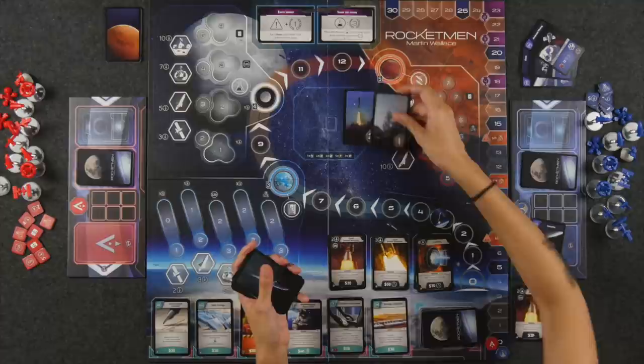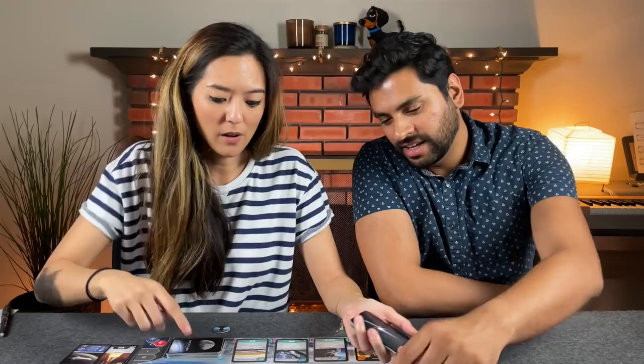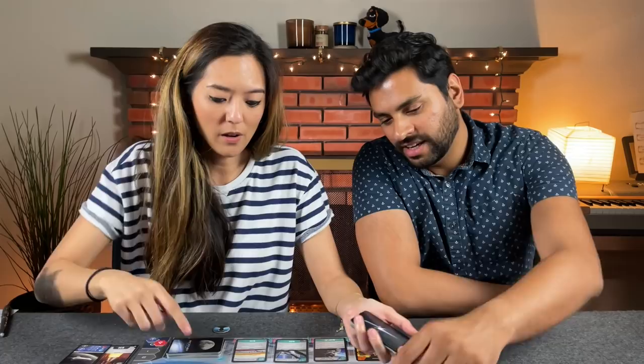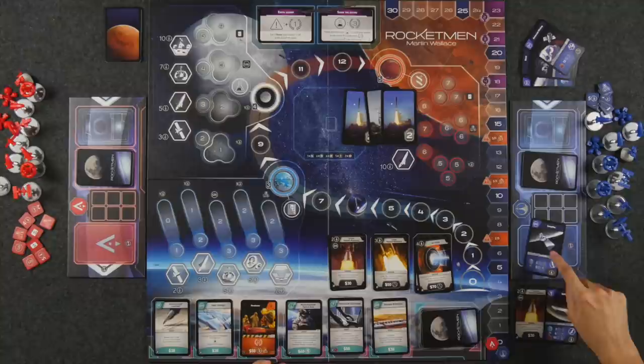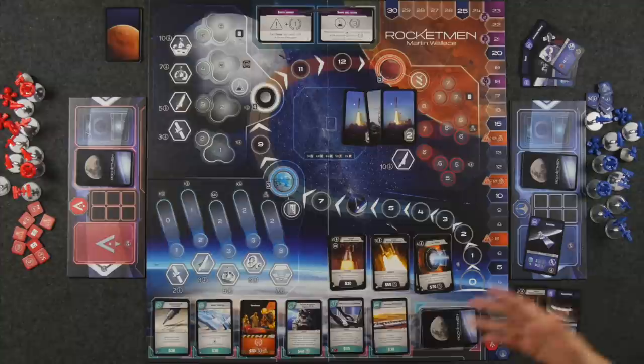Drawing the cards one at a time: first card gives two advancement, second gives one. So with one card left and needing to draw a four from about 16 remaining cards, you can push your luck or abort. Drawing the third card — it's a two, so it's a fail. In the case of a failure, you have to discard your entire launch pad. You can choose to also discard your mission, but it's optional — if you want to keep working on it, you can.